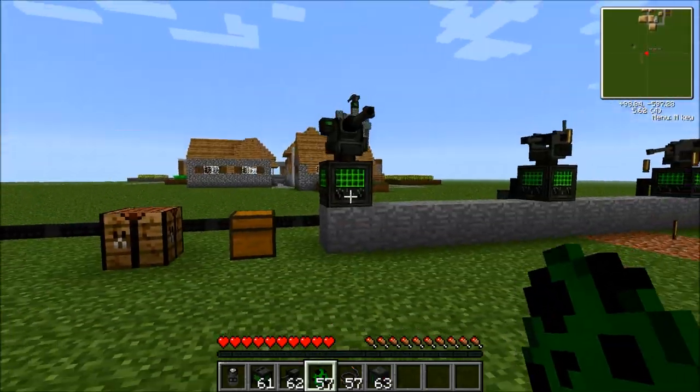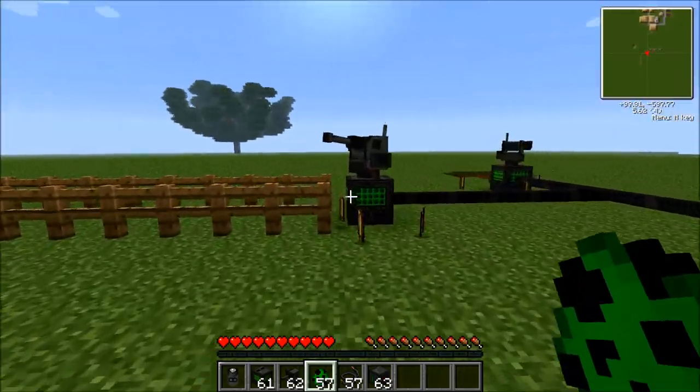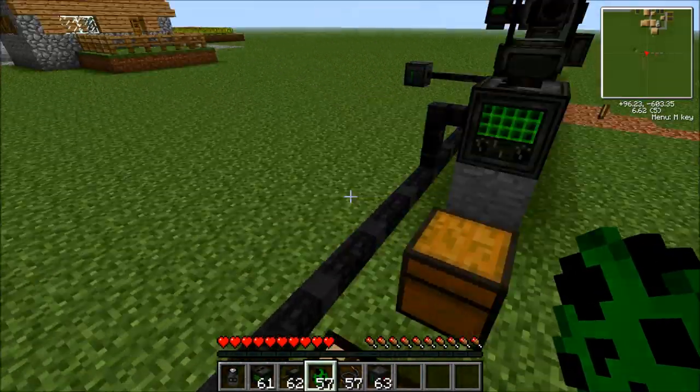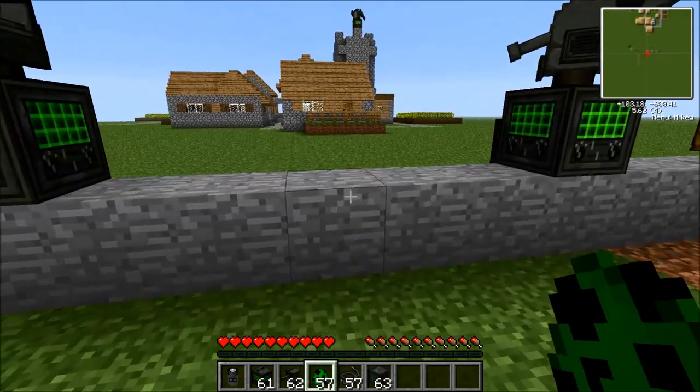You could make a wall around your base with a turret every eleven blocks, and that would make literally a defense system against any players or mobs from entering. The next thing I'm going to show is the laser turret.